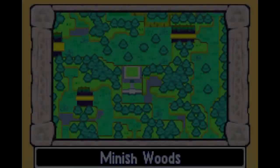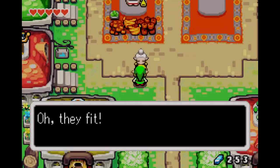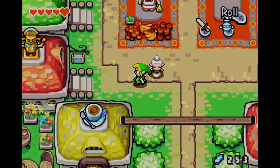Dottie got us a treasure chest. I thought question marks were events — I might be wrong about that. Maybe I shouldn't guess that. But right there, a little bit south of where we met Ezlo.